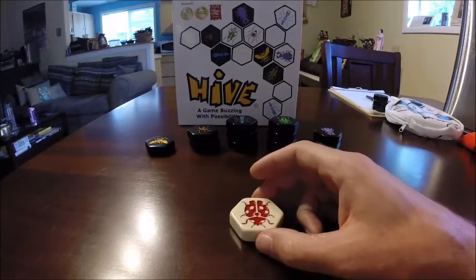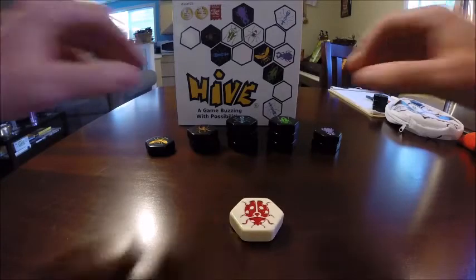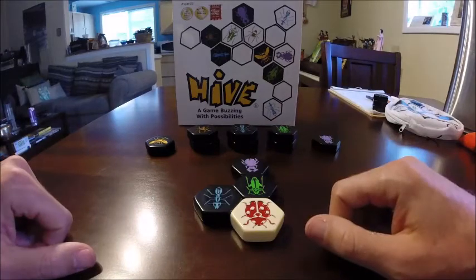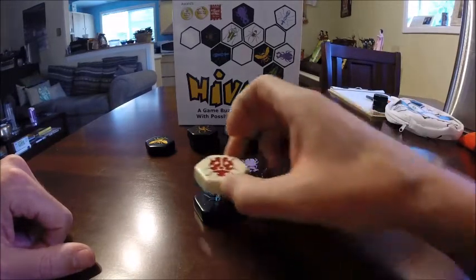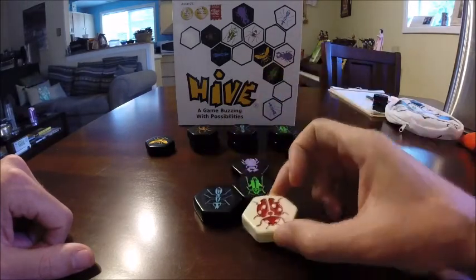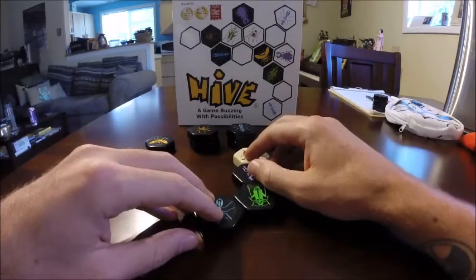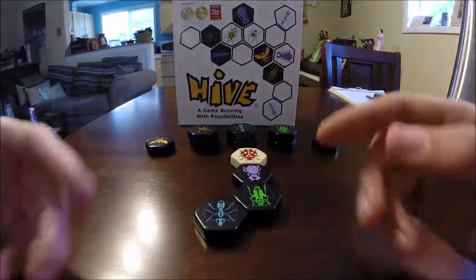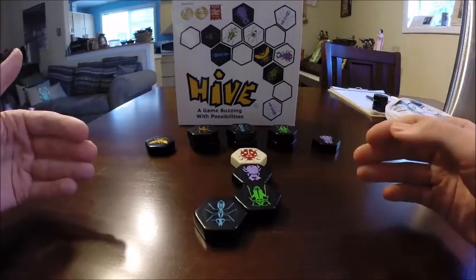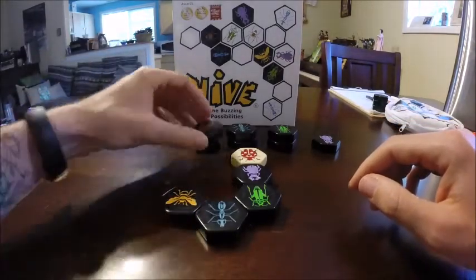Next is the ladybug — a very powerful defensive and offensive bug. The ladybug has the unique ability to move two spaces on top of the hive and then one space down. The ladybug could move one, two, three in several directions. This is a very powerful piece to start the game off with, as it will likely be able to get out of its initial position and into any other spot you need. Additionally, if you save it for later as an attacking piece, it will almost always be able to get into that spot that other pieces can't get.